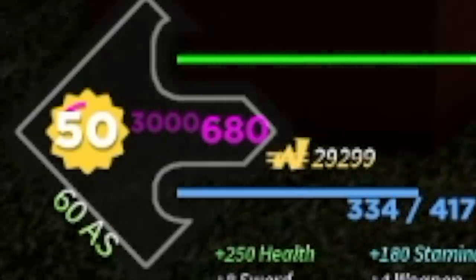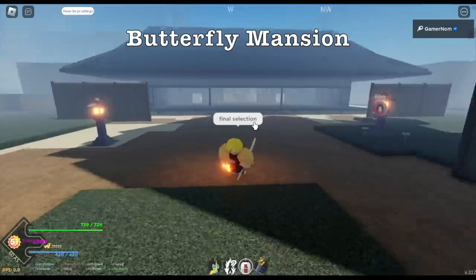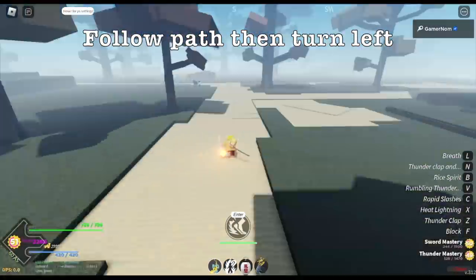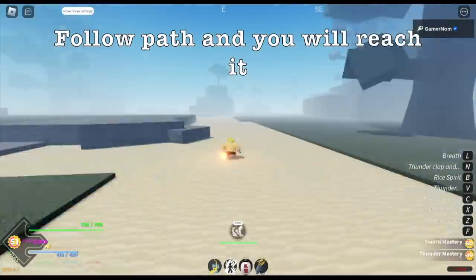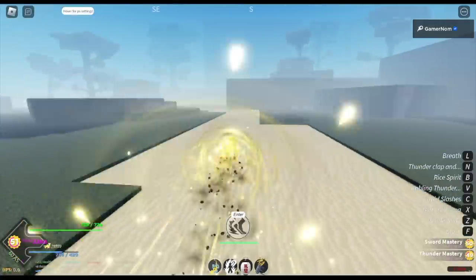At level 50 we can now head to the butterfly mansion. This is the nearest village or town near the final selection. So turn left, follow the path from the butterfly mansion — just follow this path and in the end you will find the final selection area.